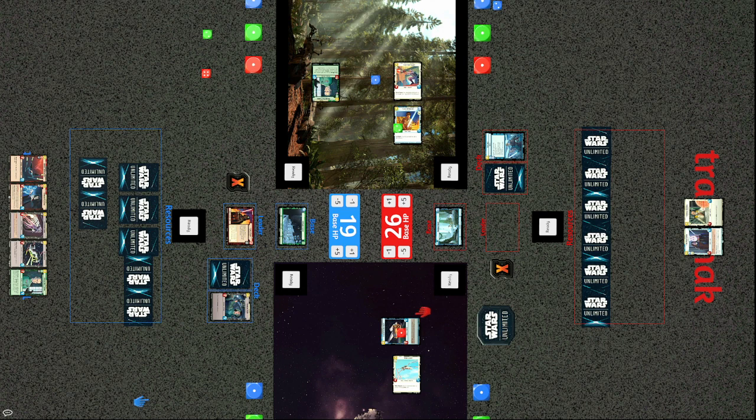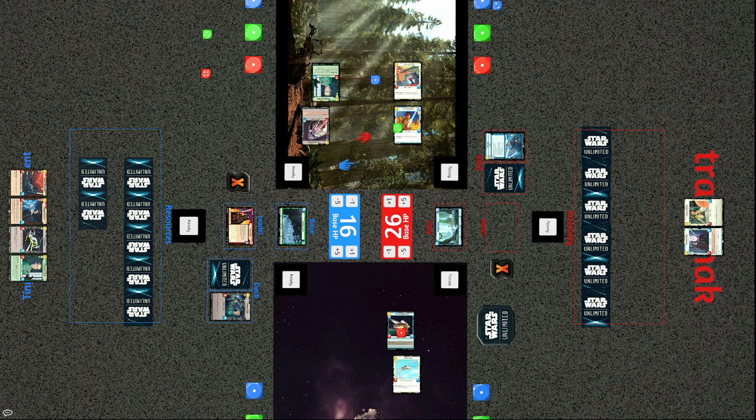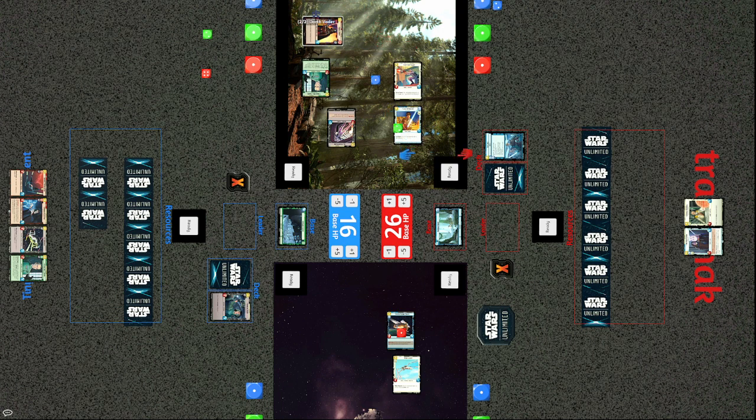The System Patrol Craft can still attack, dealing three more to the base, but Vader is about to hit the field and can definitely cause some havoc. A Cell Block Guard comes out, then Vader hits the field as predicted. Vader is a 5/8 — on attack he can deal two damage to a unit. Tracks takes the initiative. The new question is what Vader wants to do — who is he going to attack?